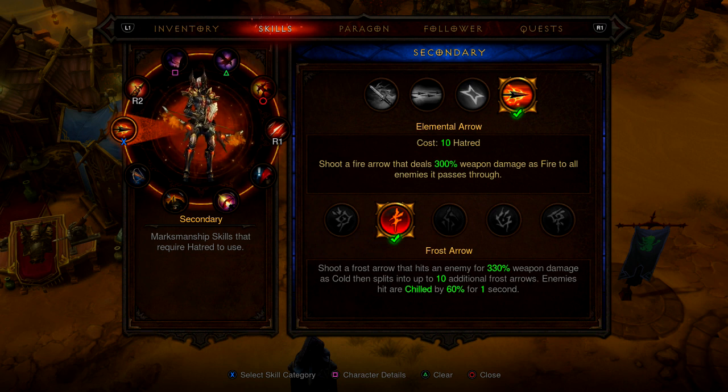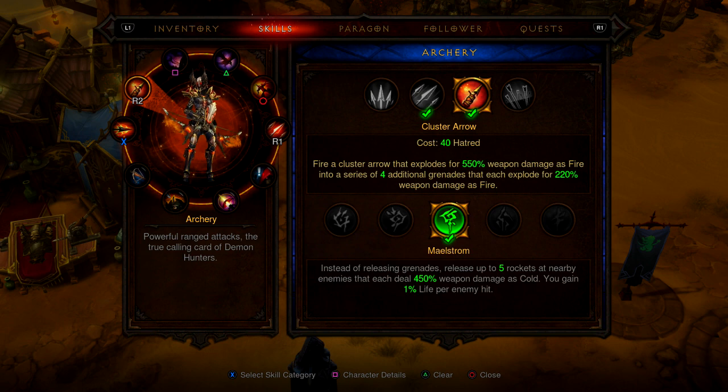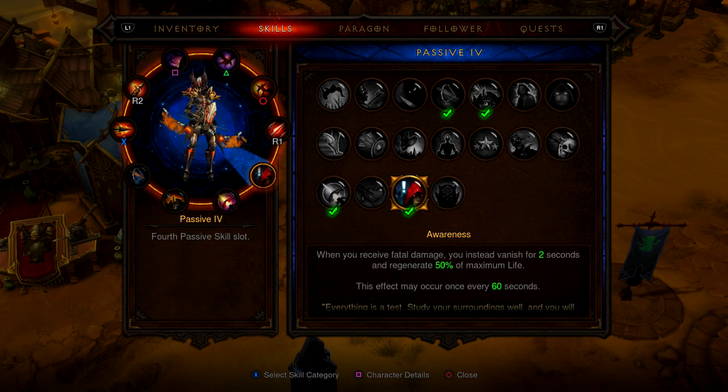I started on normal today and I'm able to do T5 up to Greater Rift 24, so this is pretty nice. Steady Aim — as long as there are no enemies within 10 yards, all damage is increased by 20%. Cull the Weak — increased damage against slowed or chilled enemies, which works well with Frost Arrow. Ballistics — increases rocket damage by 100%, and you have a 20% chance to fire a homing rocket for 150% weapon damage. Awareness — when you receive fatal damage you instantly vanish for two seconds and regenerate 50% of maximum life, so basically once per minute it saves you.